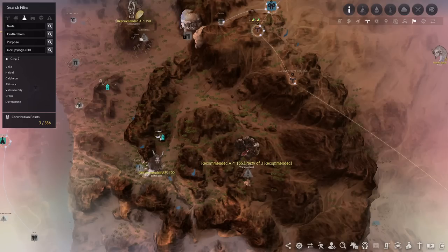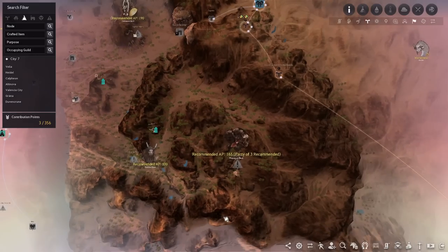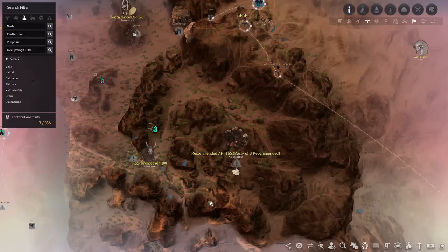Next up we have Worrigans, located directly east of Basham's. It's recommended to have around 160 to 165 AP and you need a party of three to grind here. If you want to grind solo you can keep grinding at the four previous spots we mentioned; otherwise if you want to grind in a group you can check this out.